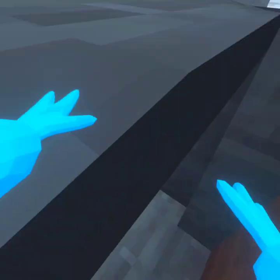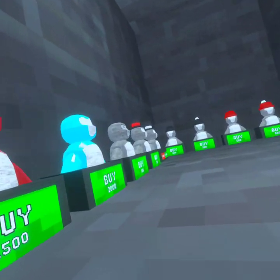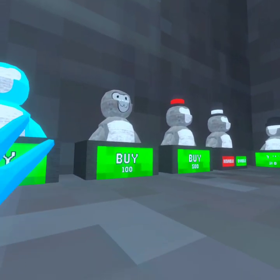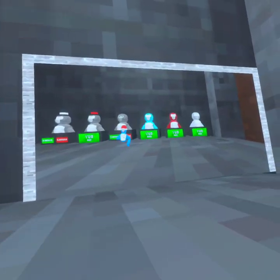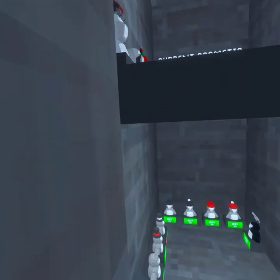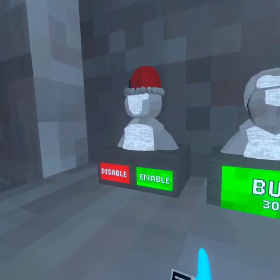There are different floors in the shop. This is the second floor where you can buy hats and colors. You can get a light blue color or a face item. Each floor has its own area. There are also free cosmetics you can get right now, and if you want to spend money on this game you can, but you can also save up for items.